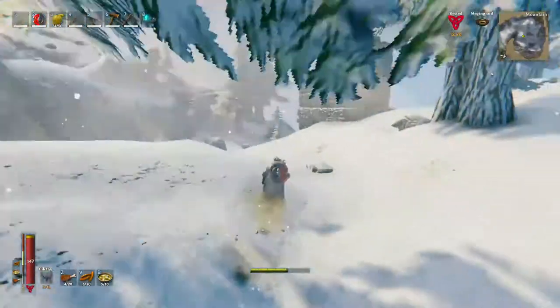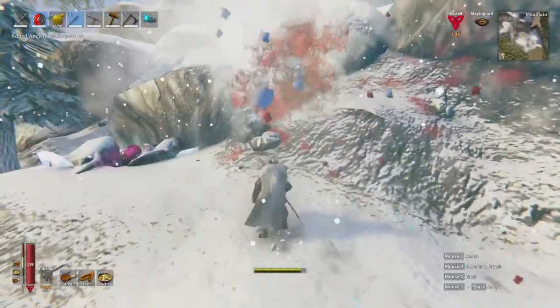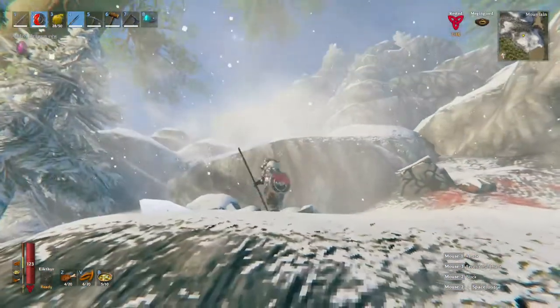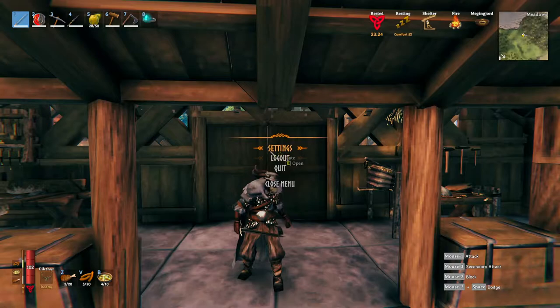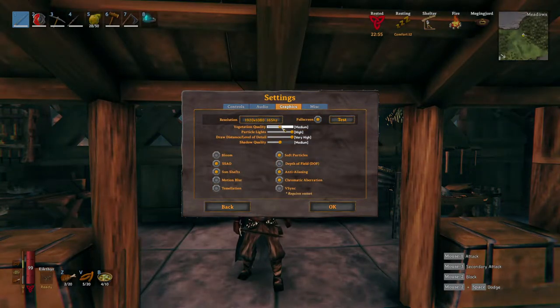We'll just explore the rest of this mountain and then we'll go. Here's the next egg — we're going to go and grab it. Real quick settings: I do play on 1080p instead of 4K. Vegetation varies — sometimes I set that to high or low. Shadow quality I keep on medium. Bloom I turn on sometimes, but if I'm on the mountain I turn it off — it's just too bright. I am going to come back to the mountain so I'll turn it off.